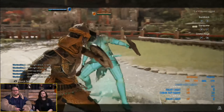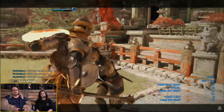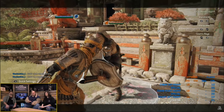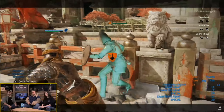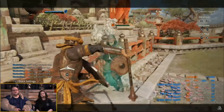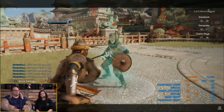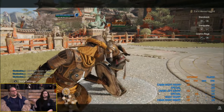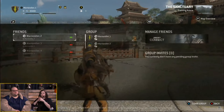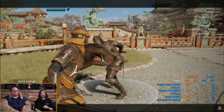And for shield-based bashes it's the same logic. What's really interesting is that heavy finishers look different depending on context: done normally they look one way, done after a kick they look completely different, and done after a bash they also look different — all while keeping the same properties.